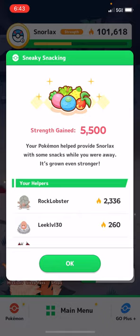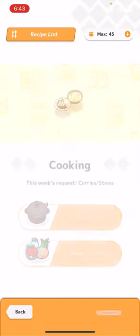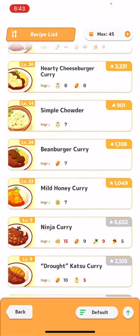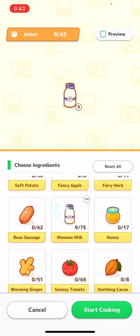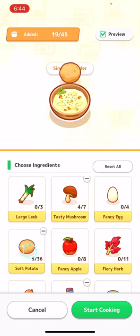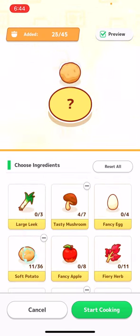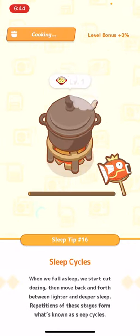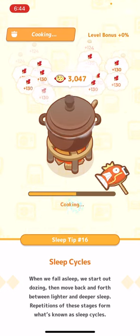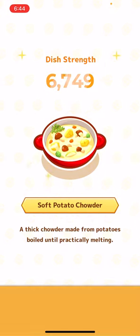Let's go ahead out here. We'll get 10 honey. Go ahead and make a breakfast. I think I need 10 of those. Add in potatoes — we'll just add in all that. Get a new meal going. Soft potato chowder.